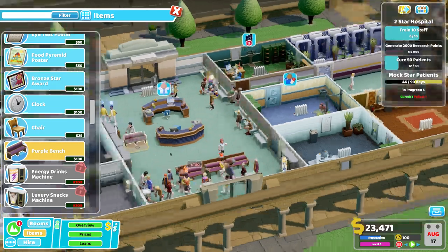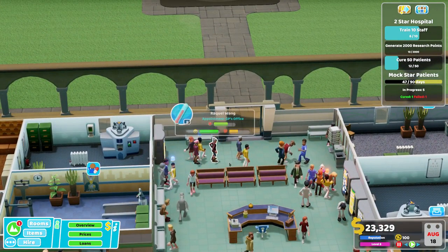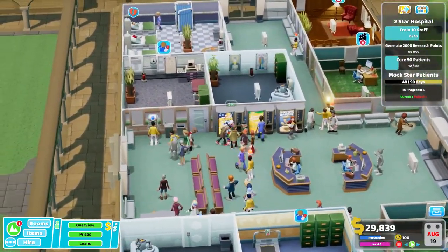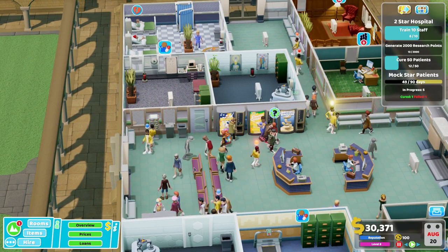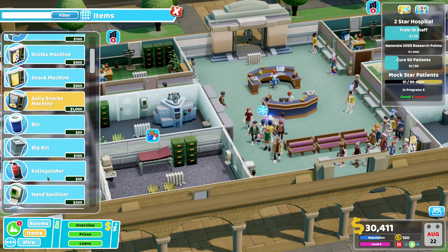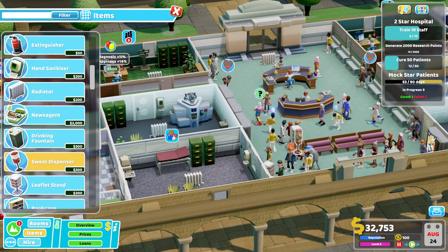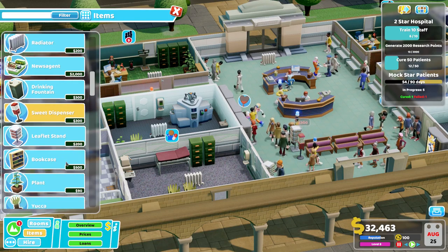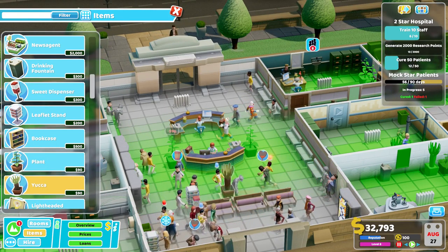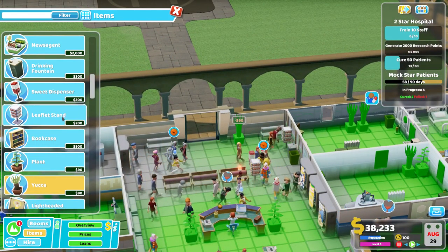So I've got a few benches, and now I should probably click play so people can find their way around. Those benches aren't in line — that's going to annoy me — so I'll move them back slightly. People are probably a bit bored and hungry, so let's get a leaflet stand and a sweet dispenser in there. It's now a bit ugly over here, so let's get some plants in — hopefully they don't restrict the walking area.